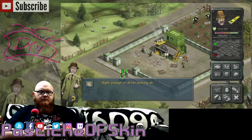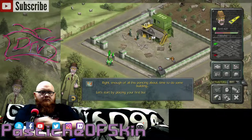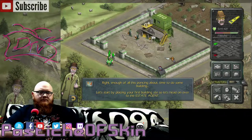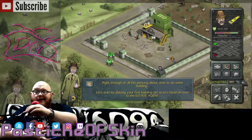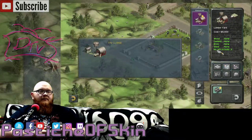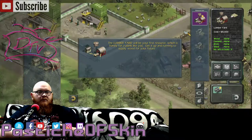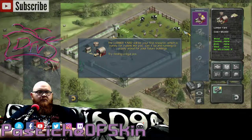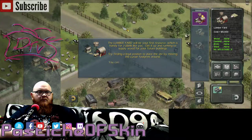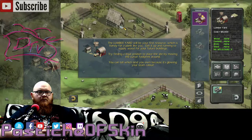Enough of all this poncing about. Time to do some building. Let's start by placing your first building site. So let's head on over to the estate agent. The lumberyard will be your first resource, which is handy for a plank like you. Get it up and running to supply wood for your future buildings. Try finding a legal position to place the site by moving the cursor footprint around. You can tell which land you own because it's glowing your team colour.